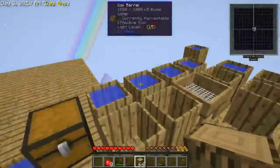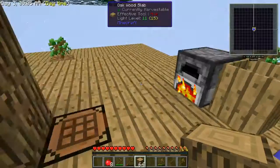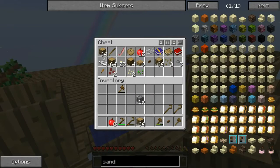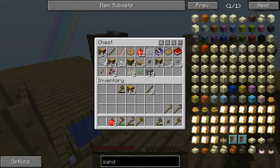The rain finally stopped. We managed to collect several of these oak barrels full of water, and I managed to sieve enough dirt to get enough stones to make a furnace. I've got nineteen cobble. What we're going to need to do now is make one of those wooden ex-nylo hammers, so we'll get to working on that right now.